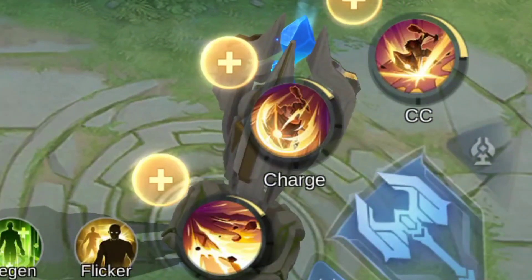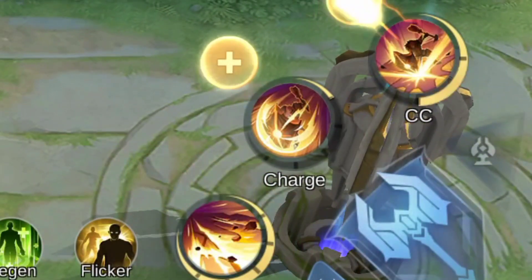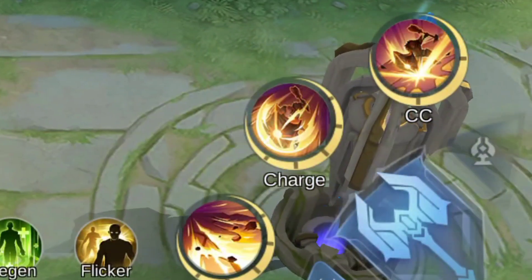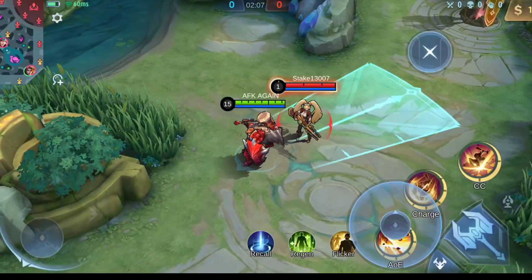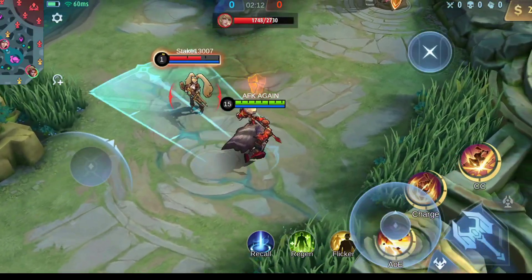Always start the game with the second skill, and once you unlock all skills, try to maximize the first skill as much as possible to spam continuous damage on the enemy. You can maximize the second skill also, but I prefer the first skill. Don't save your first skill — keep spamming it to deal damage on the enemy and make the enemy cry.